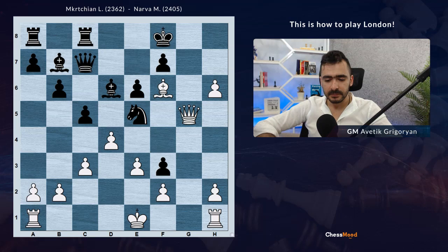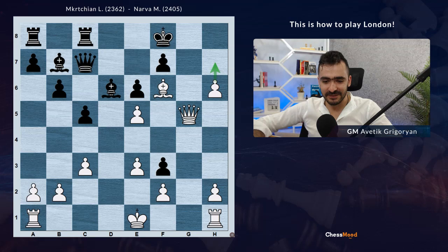Having a piece on the 8th rank just mates. So h5, and if king g8, h7, h8 - this h7 pawn is unstoppable. After h6, Black took on e5, with the idea that after h7 to play knight g6 back. But now d5.